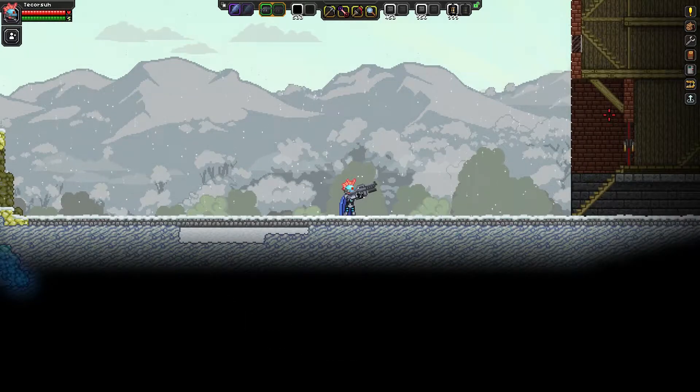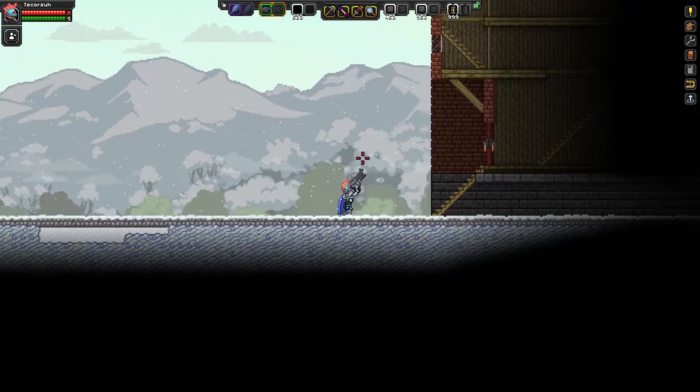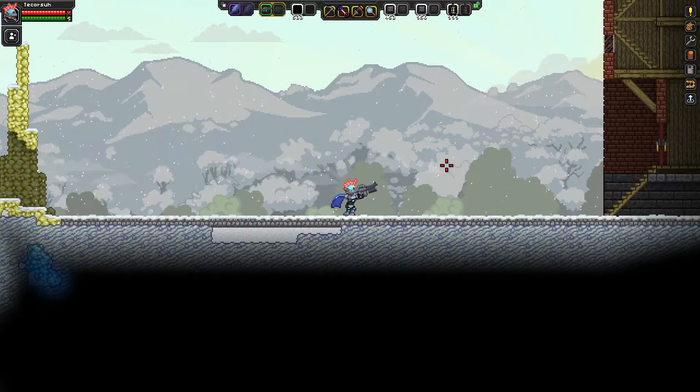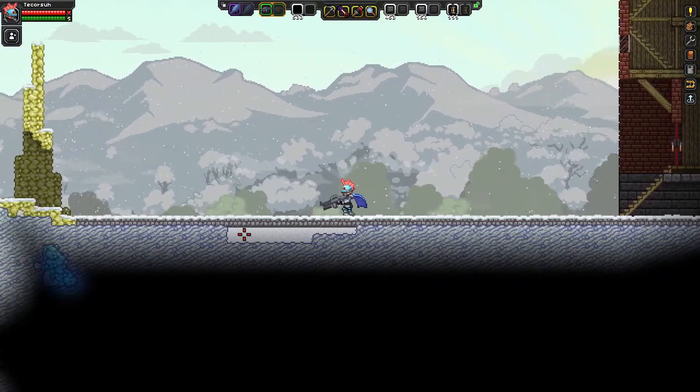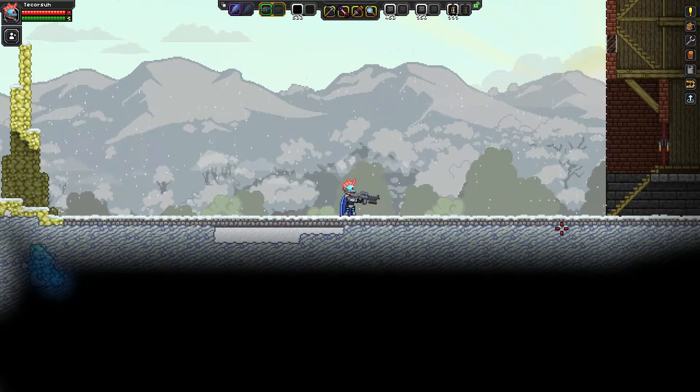Hello everyone and welcome back to Starbound. My name is TechGorsa and today we're going to continue work on the Gothic Victorian build. I'm going to build one more house on this side, a little watchtower, and then we're going to move on to the other side of the cathedral and start work there. So that's kind of the plan for today.